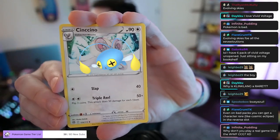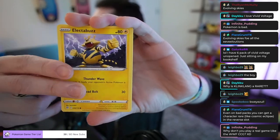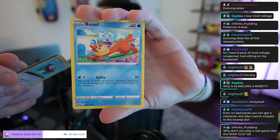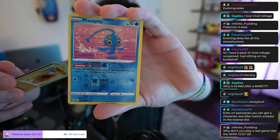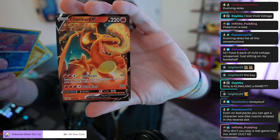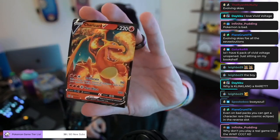All right, we got Chinchou — or Chinchino, sorry — Cleansing Gloves, Chubby Dusclops, Electabuzz, Hawlucha, Boizel, Gible, Crapinch, Reverse Holo Manaphy, and — whoa! — Charizard V! One Charizard down chat. Five more to go.